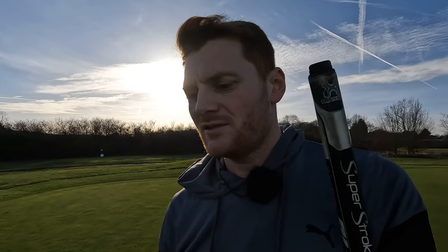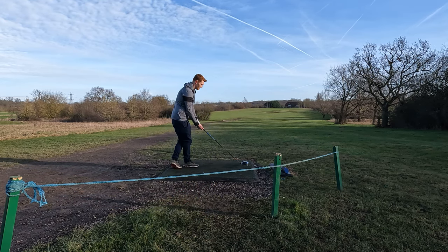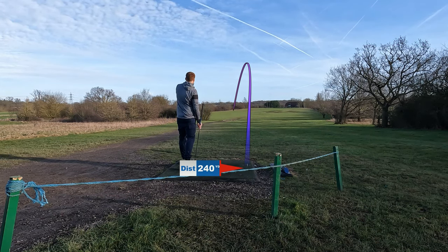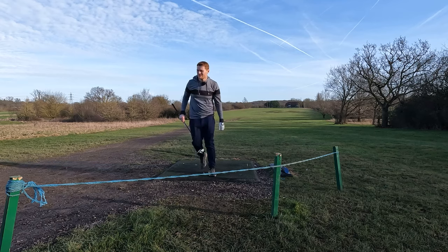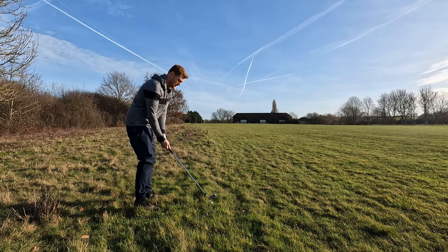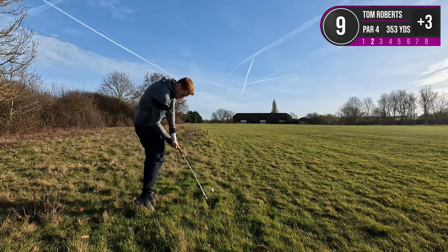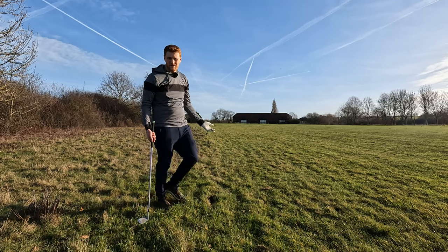Hole 9 is a 353 yard par four, SI 7. We can easily carry the bunkers so we're just going to go straight at them. That's not straight over the top of them but hopefully it's going to catch and stay in the shorter stuff. I think I might have carried it into the longer thicker stuff. We've got 121 to the flag, it's at the back, it's downwind — I've got pitching wedge. It's sitting down quite a bit so I'll try and come in on it steep. Oh it's come out all right — that might be perfect. We'll go have a look.